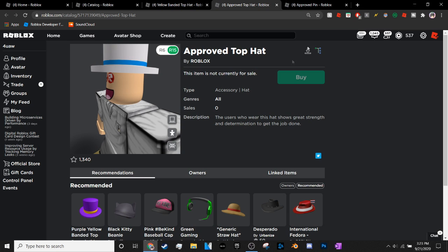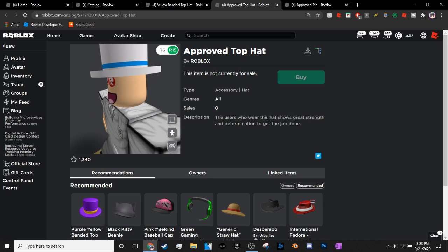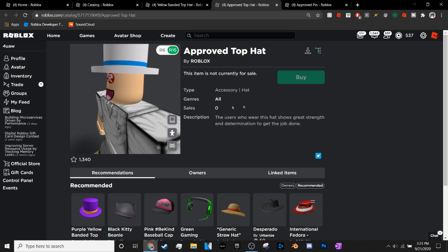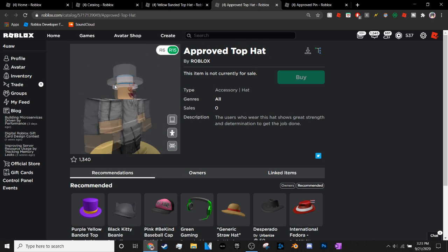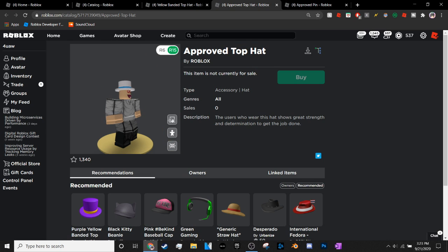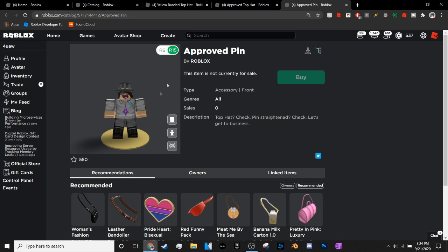I don't really know how true that is or where he got that information from, but I'm going by his take since I get a lot of video ideas from him — shout out to SharkBlocks for all the video ideas. In my opinion, the Approved Top Hat looks okay — that's my final take. It's not anything that blows my socks off, but it's a nice hat. Maybe it'll be a free item or even a promo code — I don't know.